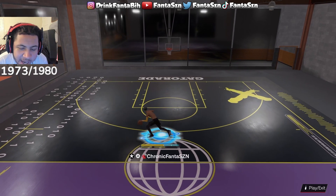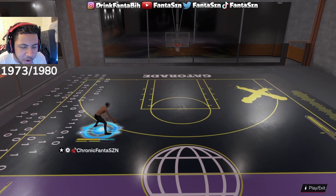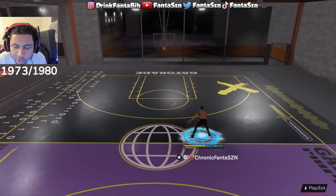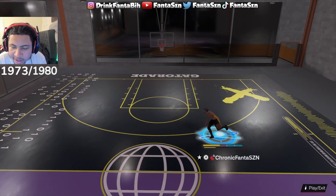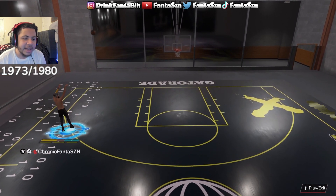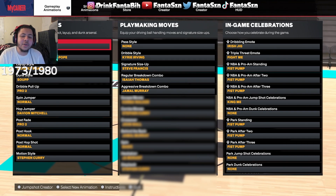The dribble style Kyrie Irving gives you a speed boost out of your R2 cross. I feel like with every dribble style you get a decent speed boost out of your R2 cross — you'll see what cross this is. If I run the same way, this is what it looks like. But a normal cross out of any other move — not R2 — that is Kyrie Irving activating. I also get a decent speed boost off a soft move into Francis, which is also from Kyrie Irving.